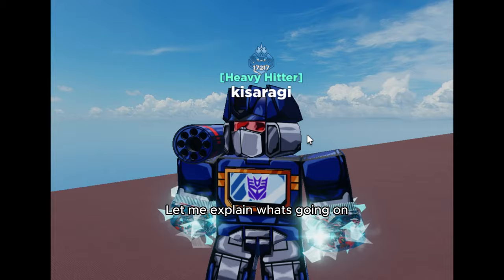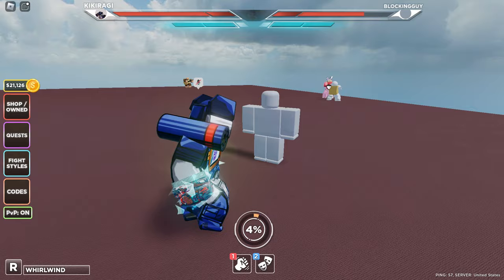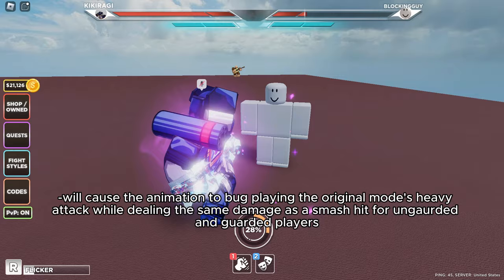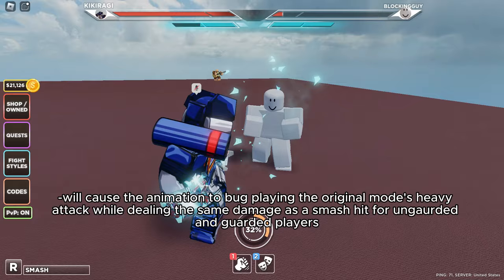Let me explain what's going on. When done correctly, being either in flicker or whirlwind mode, activating smash mode and then right-clicking after in a quick sequence will cause the animation to bug, playing the original mode's heavy attack while dealing the same damage as a smash hit for unguarded and guarded players.